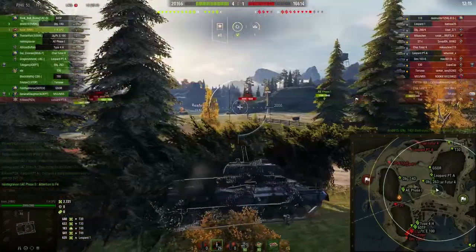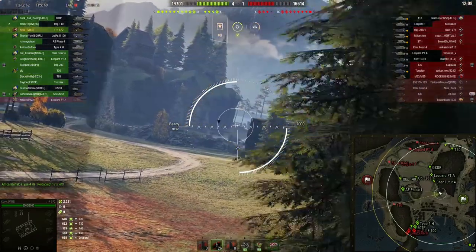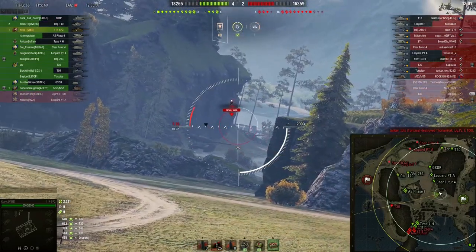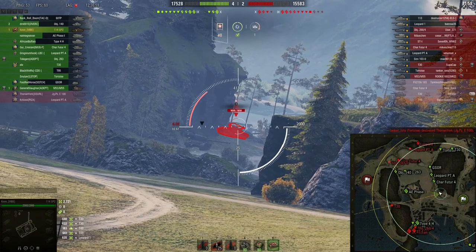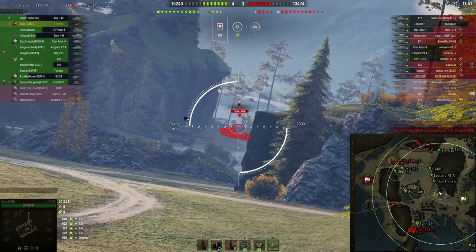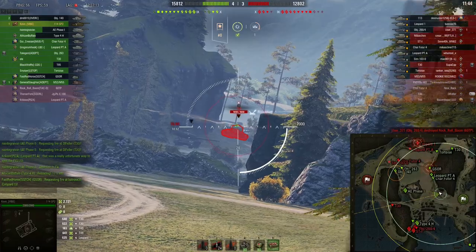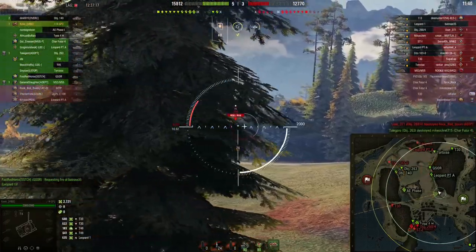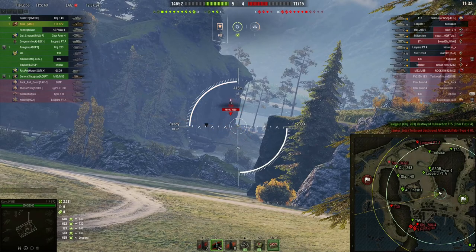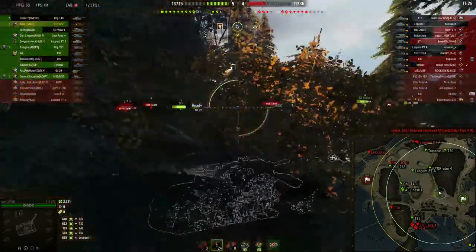I thought about getting more aggressive in the north but decided no, bad idea — so we back up. One great thing about this tank is the reverse speed; it has ridiculous reverse speed. I'm shooting at the turret of a T30 because the roof of the T30 kind of sucks — especially with a 122mm gun or higher, you can go through the roof. You do have to hit it though, which I'm not currently doing. I think he just overextends and I shoot him in the hole.